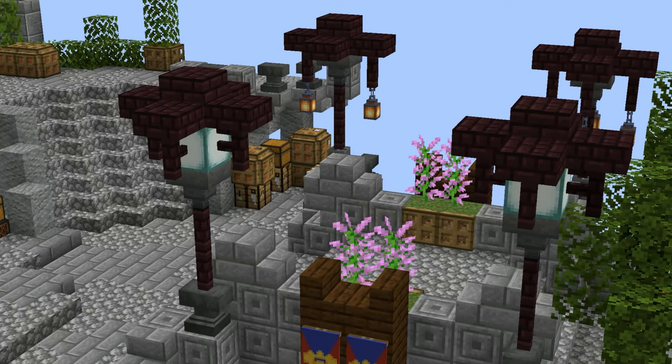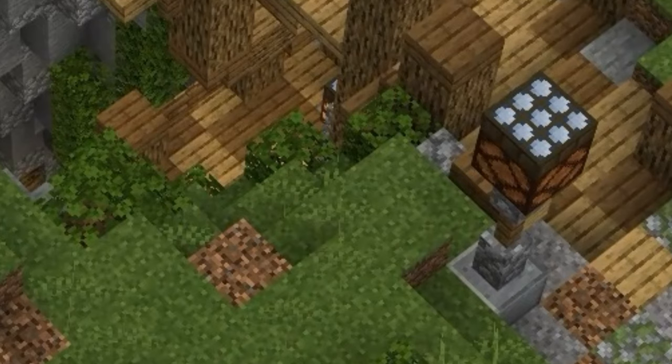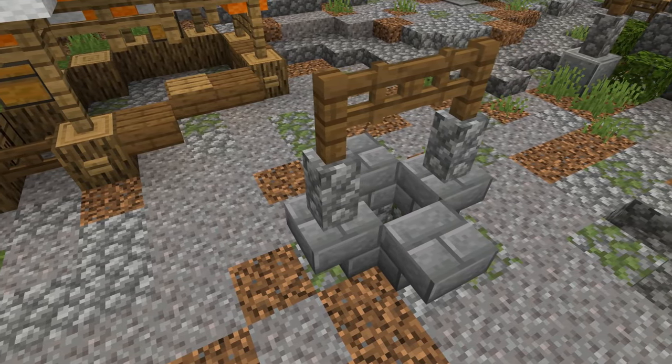Let's start with something simple — light posts really add a lot of color and light to your builds. Here's some cool designs you can use. You can use any type of wood fence or lantern combos, mix and match, use any height you want. A really cool trick is you can place a daylight detector on top of your redstone lamp and it'll automatically light up when things get dark.